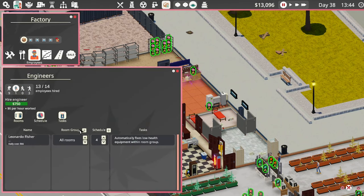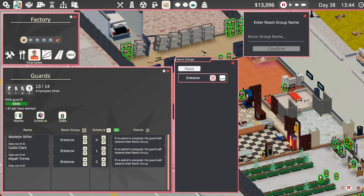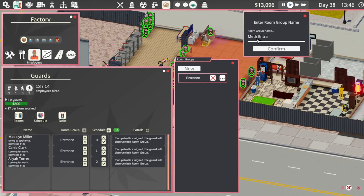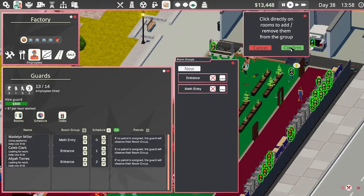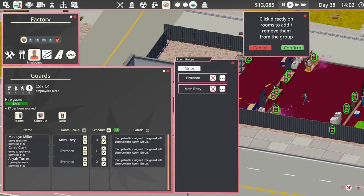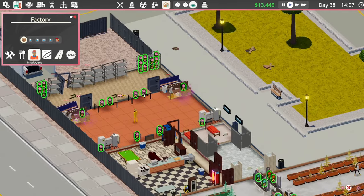Let's quickly go in here — Room Group, we want to add a new one. Let's go Meth Entrance — Entry, that'll do. You can go to Meth Entry. We'll have the other two at the main entrance which is there — confirm. Meth Entry there — confirm. Alright, so now we've got two bodyguards assigned.